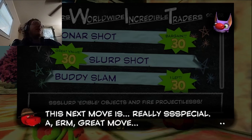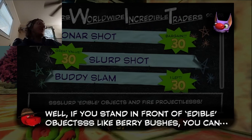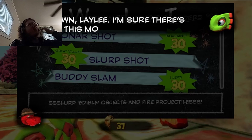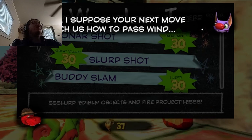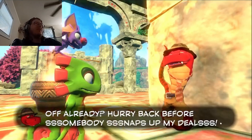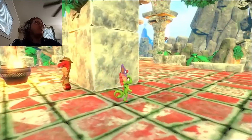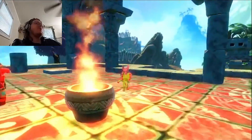'This next move is really special. If you stand in front of edible objects like berry bushes, you can press the C button to eat them.' Is that it? 'We could've saved these quills for the casino world.' So there's a casino world. 'If you press the Z button after eating, our green friend will spit out his meal as a slime projectile.' Useless. 'I suppose your next move will teach us how to pass wind.' Now I'm curious. There's a platform here — I'm guessing you can use buddy slam on those, but we'll have to find that out next time. Maybe those are what sonar shots are for.